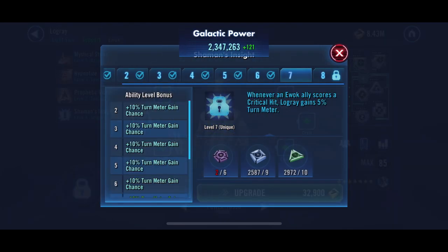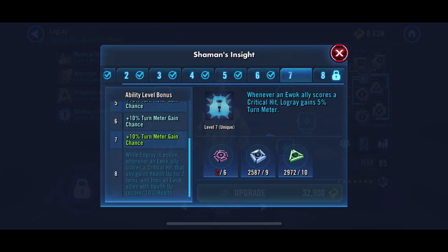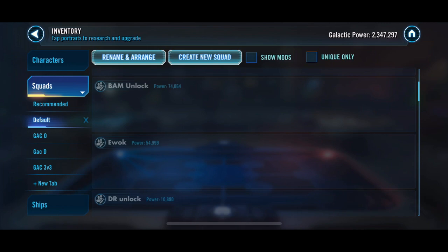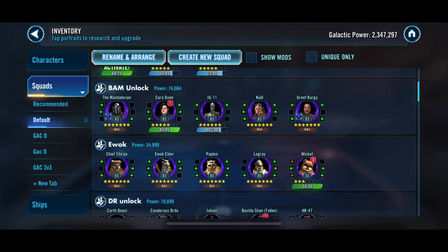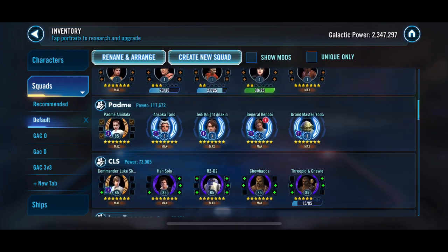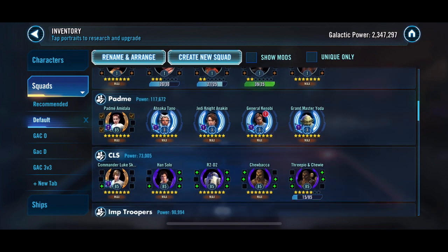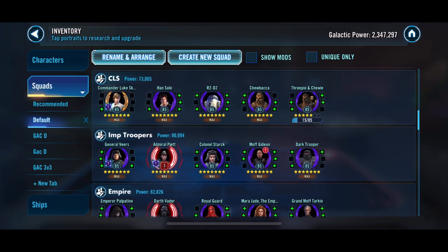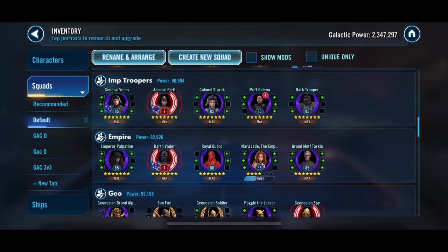I think that's a good use there — getting a C3PO that we can throw on the Padme team, CLS, wherever we kind of need it. He's kind of plug and play on those two teams, and he's definitely going to be useful. You can see our Padme team is looking really good. We put Darth Revan there just as a placeholder for his unlock since we finished the other one, but we'll see where we're at.